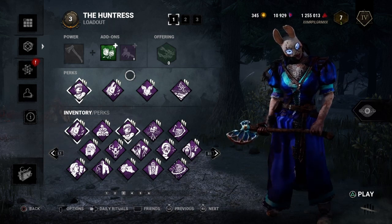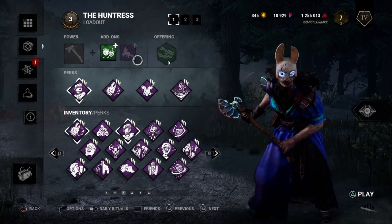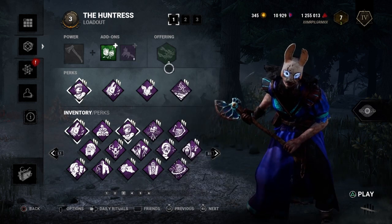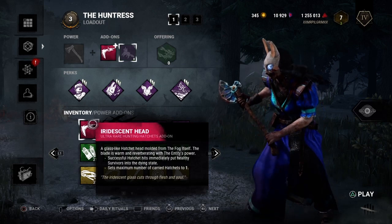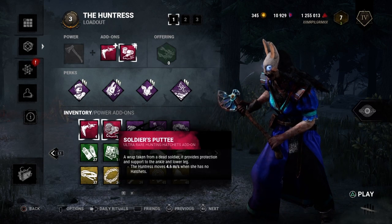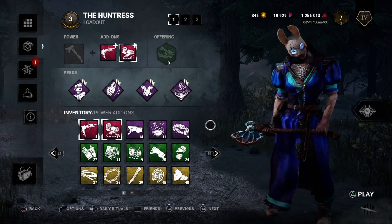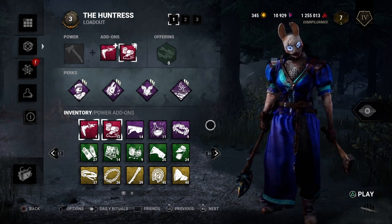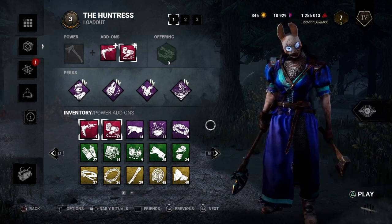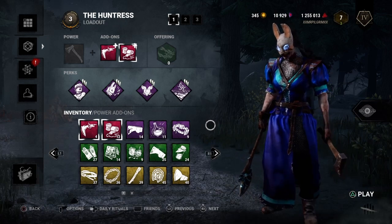The second thing you'll need to complete this arsenal is Sloppy Butcher — that's really it if you really want to do it. We'll be toxic and run the double eerie add-on. Step three, what you're going to want to do to make sure you're using the absolutely best new killer meta build, is to face camp, tunnel, and one person out.